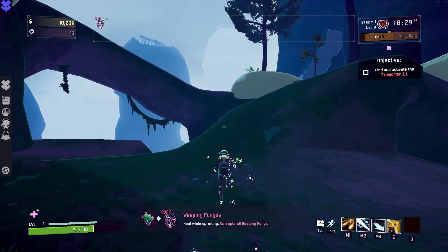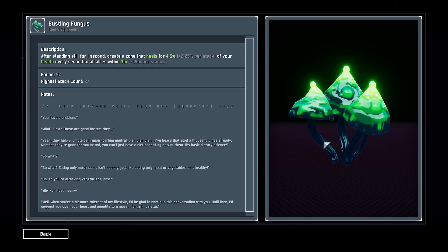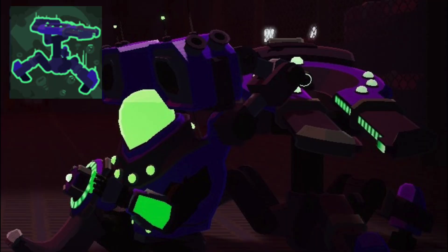In general, the only situations where you would want to keep the Bustling Fungus over the Wungus is if you are playing as Engineer and you are using his stationary turrets, since they are stationary and will always have the effect going on.